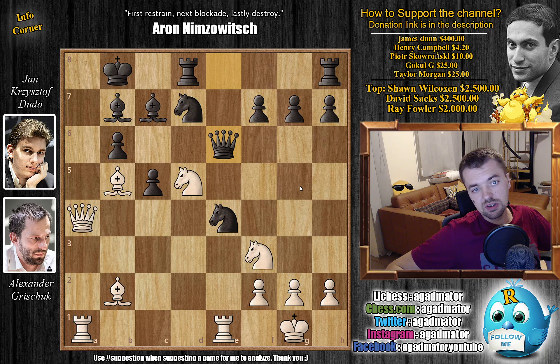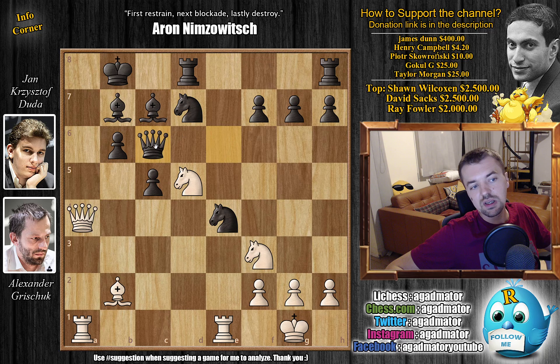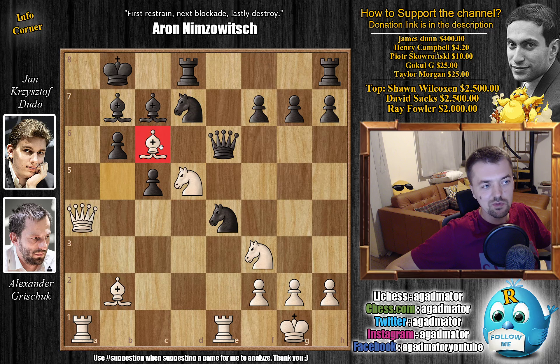If you found rook to d1 that's an excellent move. If you found queen to a7 check, that's also excellent. But the move Grishuk played is just a beauty - Grishuk played bishop to c6. This is a wow move especially for such a quick game. The point is the bishop cannot be captured: if you capture with the bishop, then the c7 bishop is no longer guarded - queen a7 check, king c8, and queen captures c7 is mate.